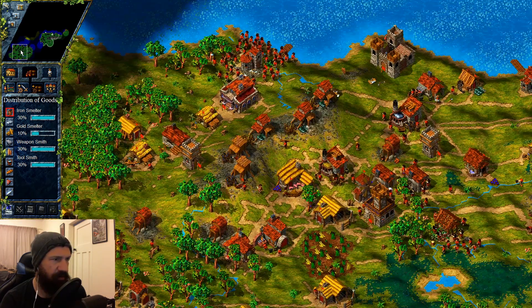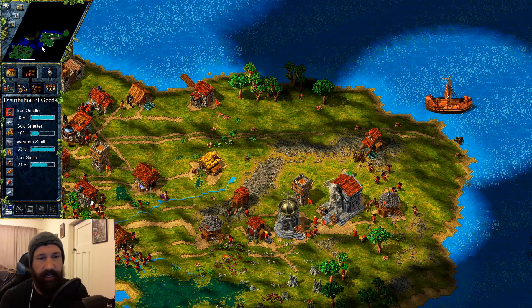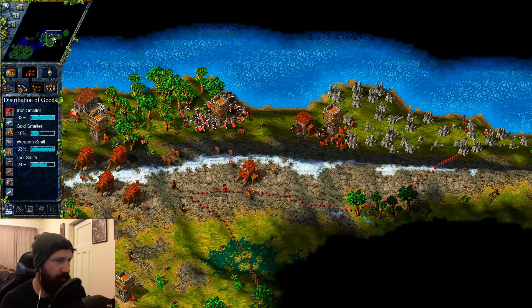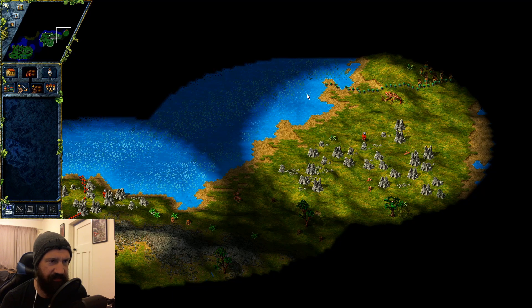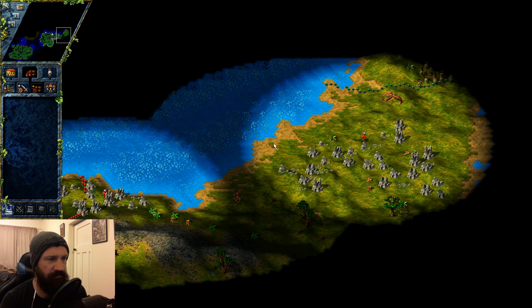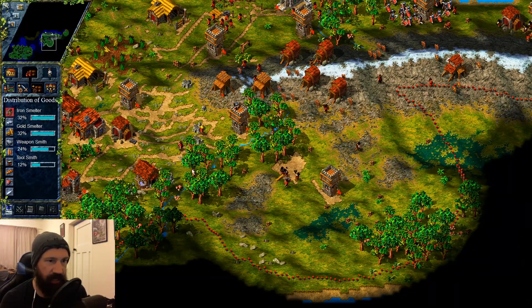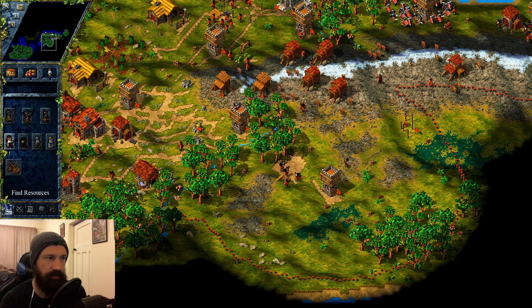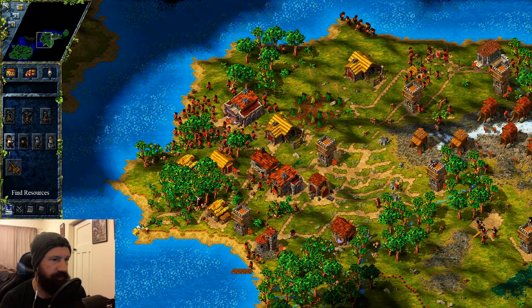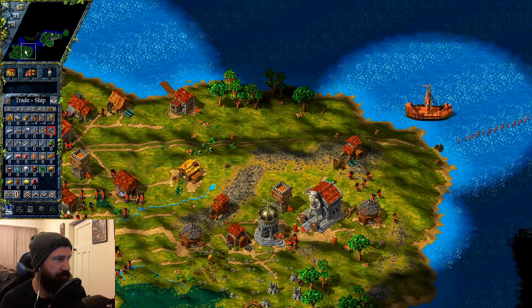We've got the normal priority, let's just shove that down a bit. What I was trying to say — what we're going to do is try to get these bases to touch, so when we take over them we can leech all the resources and speed things up dramatically. We're also going to keep expanding around the mountain.